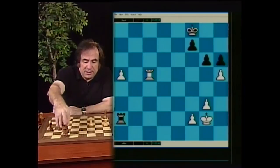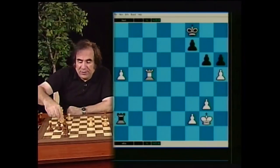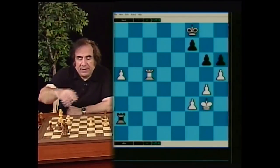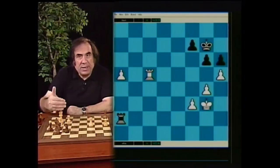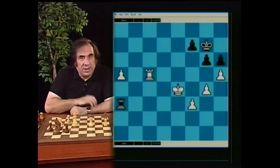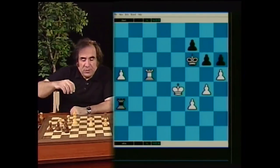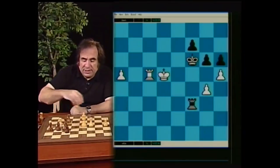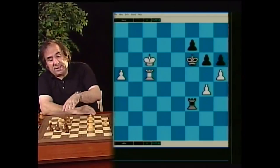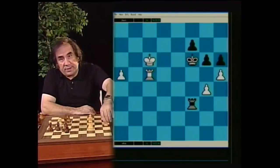If black does not do anything — simply plays king f8 — then white can make significant progress by going g4, and on king g7, king g3, and on king f8, f3. White has very good winning chances because black cannot advance their kingside pawns. After king f4, if black goes rook a3, king e4, black has to stand and wait. When white goes king e4, rook takes f3, king c6, king d5, and king c6 — black did get a pawn on the kingside but could never advance their own pawns. White then plays a6, king b6, and wins easily.